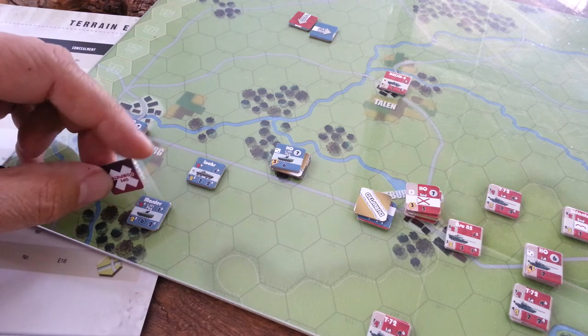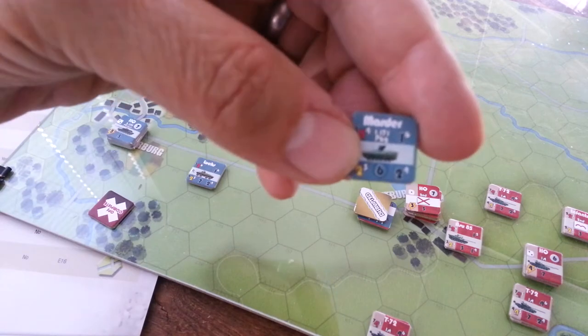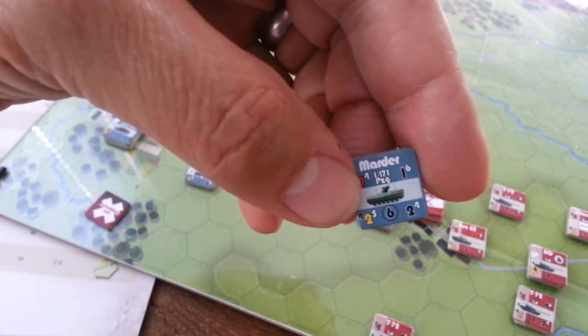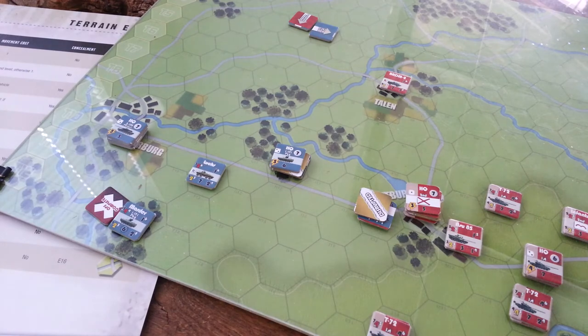You can indeed fire double range, and that would make it two sixes to hit, which is not a super good result. But if you're with an HQ, that's four sixes to hit — that's not too bad. So we tried that.